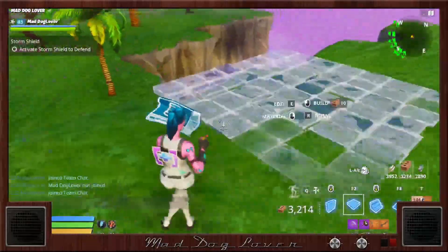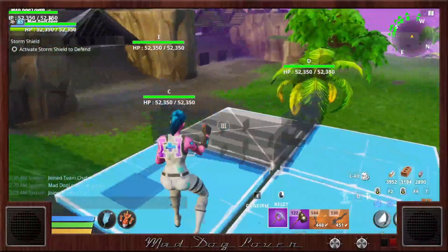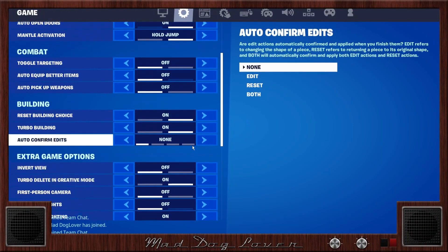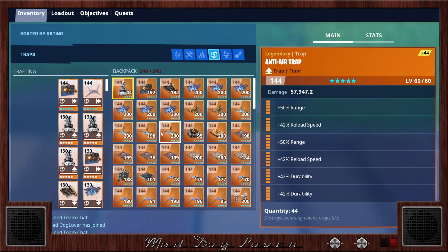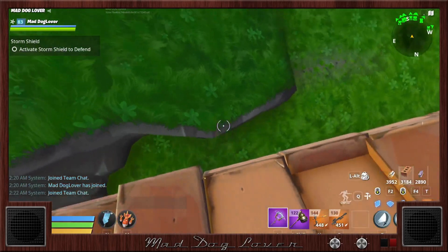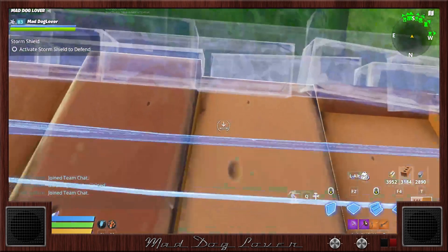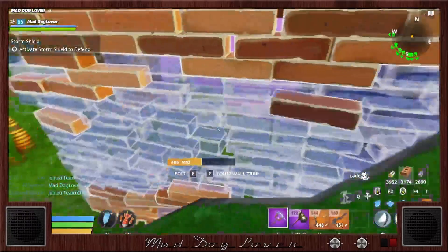If you need help placing those floors — we basically take the floor and do this. You can also use a cone, cones work too. Drop into first-person mode, open your pickaxe, find a wall trap, pull out your pickaxe again and look all the way down until it's right off the edge. Then jump, press your trap button, and place all at the same time — and there we go.